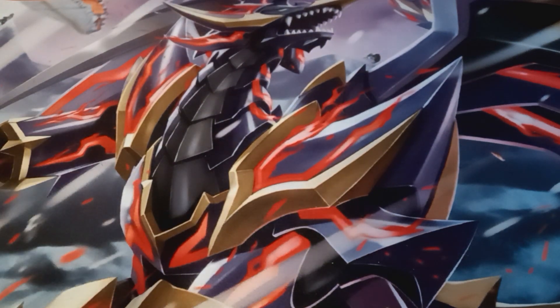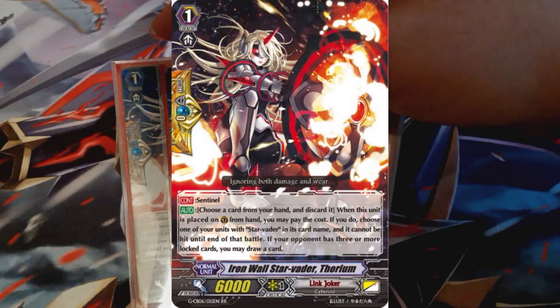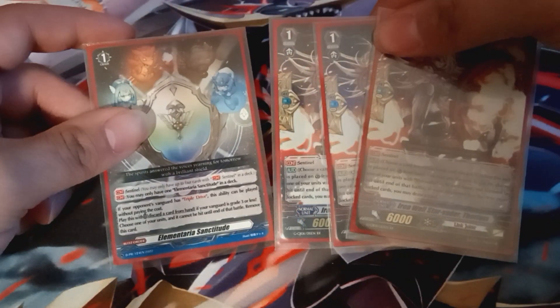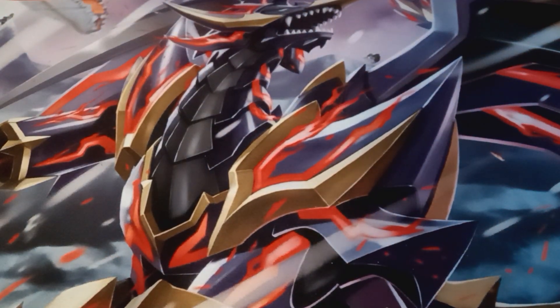We're also running three PGs — Thorium simply has an effect where if your opponent has three or more lock cards after it guards, you draw one. And obviously we have to run Sanctitude because Sanctitude is good in Premium all the time.